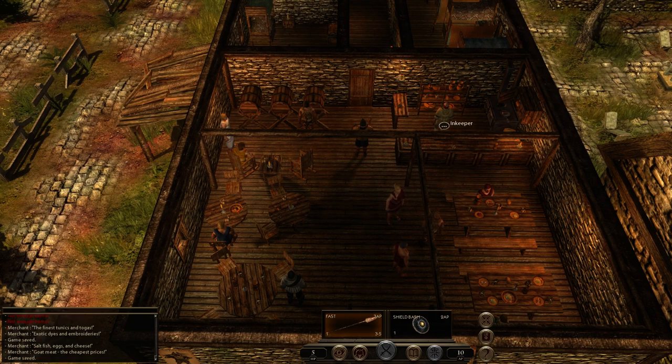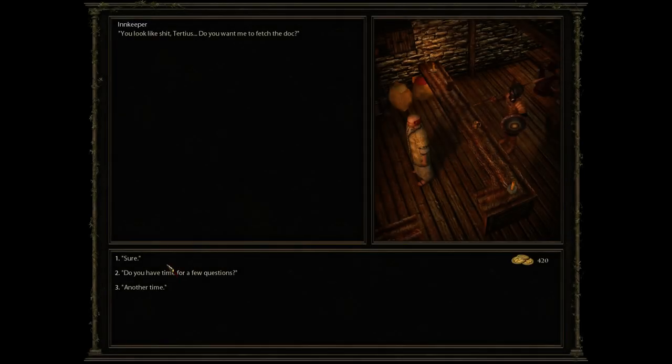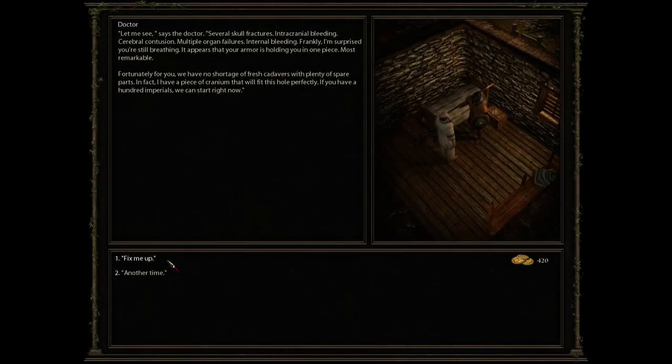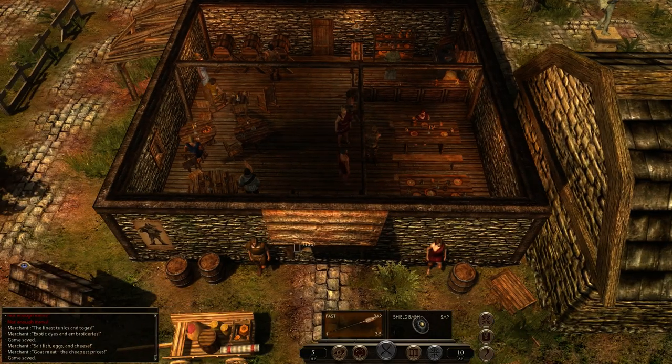You might be deriving some conclusions from the fact that I am only at 5 health right now. You look like shit, Torchus — do you want me to fetch the doc? Sure. Several skull fractures, intracranial bleeding, cerebral contusion, multiple organ failures, internal bleeding. Frankly, I'm surprised you're still breathing. It appears that your armor is holding you in one piece — most remarkable. If you have a hundred imperials, we can start right now. No — another time. It just goes with the healing palm.